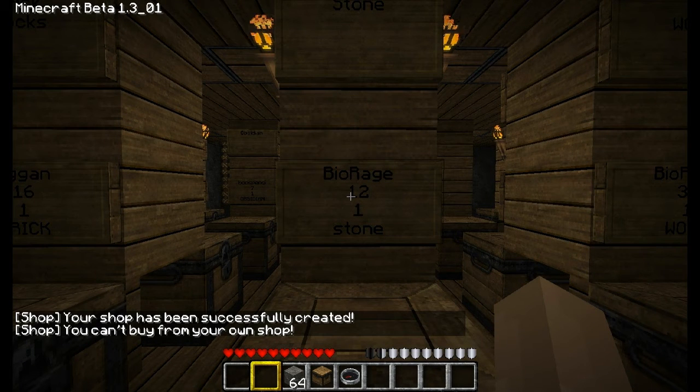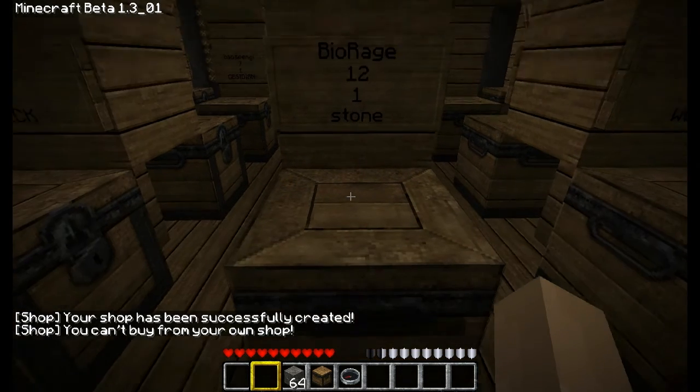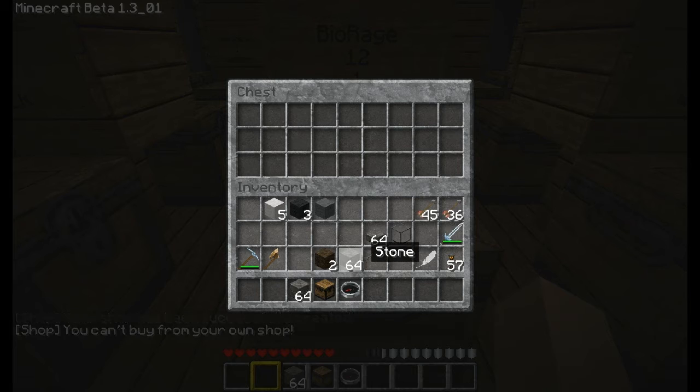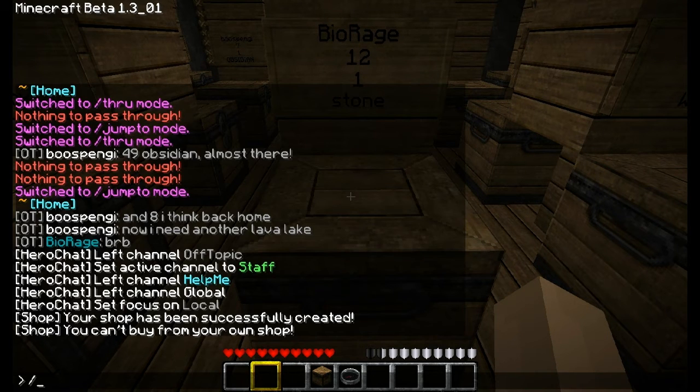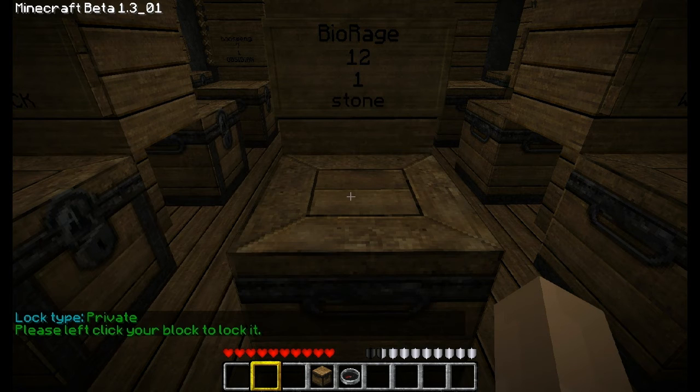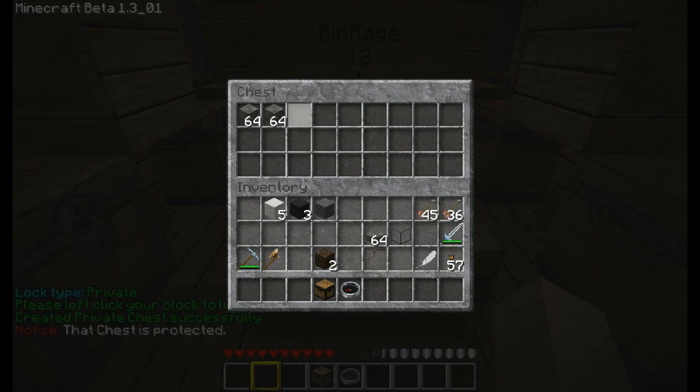It says your shop has been successfully created. The last thing you want to do is put in the item you want to sell — so stone. You can only put the same item in here; you can't put any different items. Then you want to type slash c private, click, and you have successfully privatized your chest. That means nobody can get in there except for you.